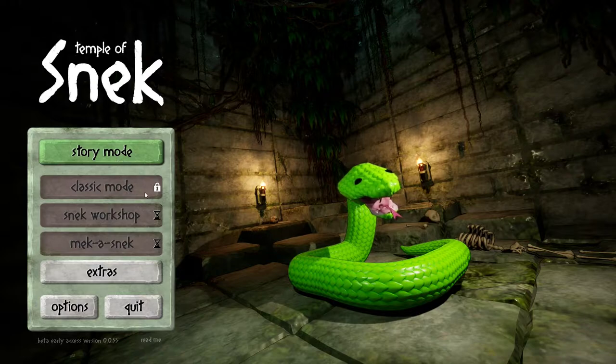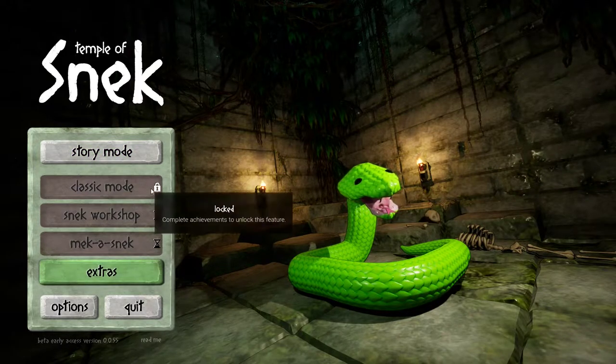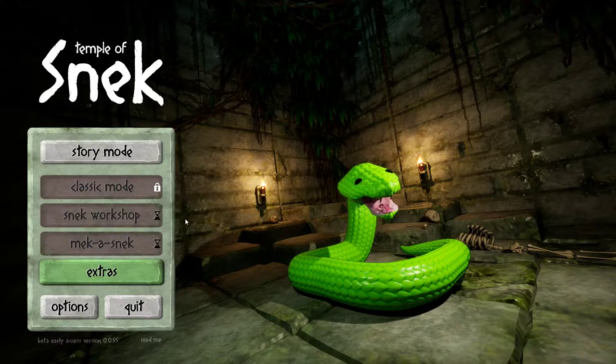So in the main menu we have Story Mode. Classic Mode is locked, Snick Workshop is locked, and MechaSnick is still locked. You're actually able to design your own Snick skin pattern and it also has a level editor. Classic Mode is your classic high score eat-and-grow score attack mode.